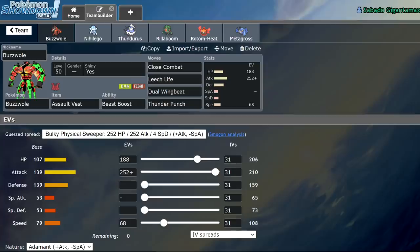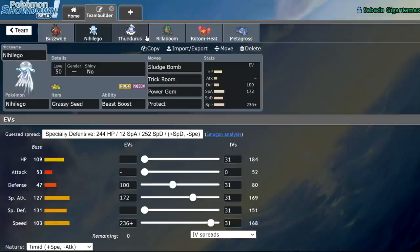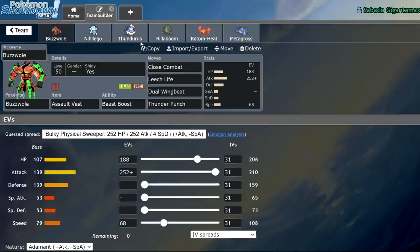Welcome back to the channel. Welcome to a brand new Pokemon Sword and Shield VGC 2021 video. Today I'll be team testing Buzzwole on a Nihiligo/Thundurus core. Basically it's like Urshifu Nihiligo Thundurus, but with Buzzwole. So it's bacon and tomato — I was trying to make a BLT joke, but none of my jokes have landed.